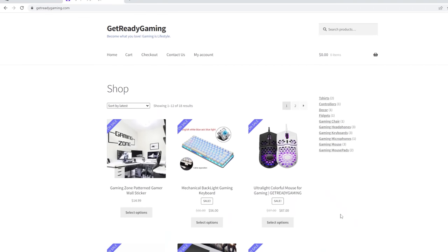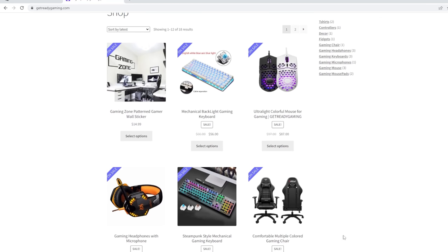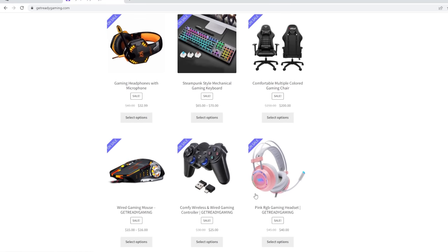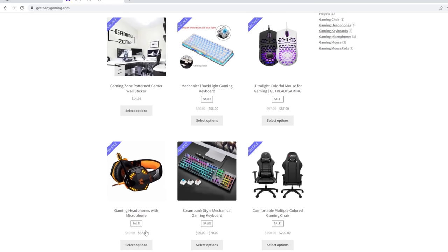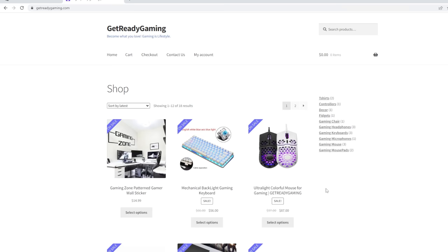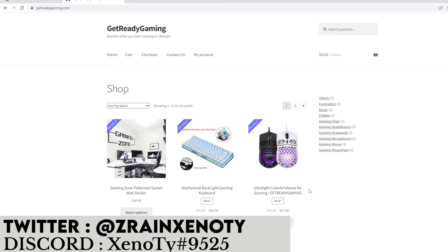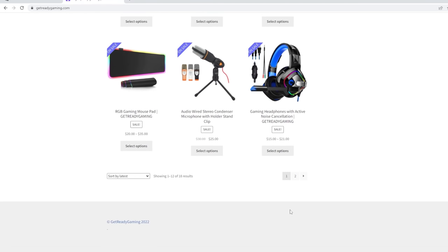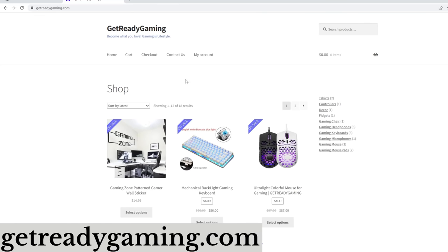Real quick, I'd like to show you guys my shop — GetReadyGaming.com. This site has some of the best gaming appliances in the world. We've got gaming keyboards, mice, headsets, gaming chairs, wired and wireless controllers, and microphones. Some of them are on sale right now, so go check them out. This is my shop and it would really help me out if you guys buy something. Send me a screenshot on Twitter or Discord and I will shout you out in my next video. Remember — GetReadyGaming.com, best appliances, you will not be disappointed. Link in the description.